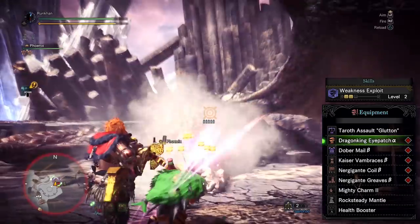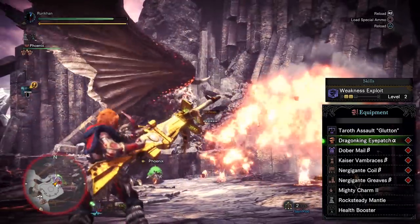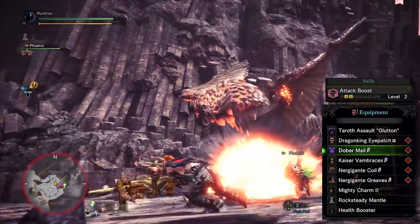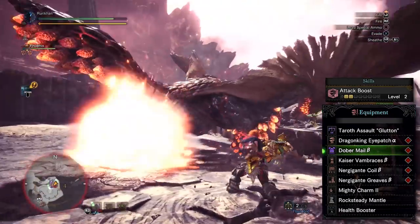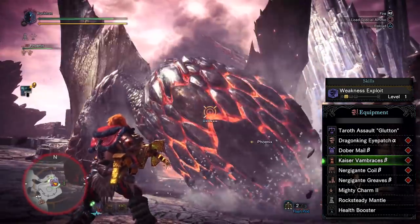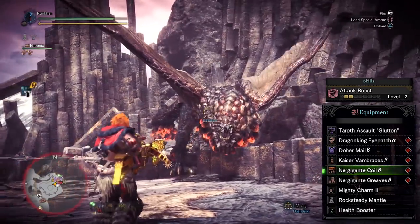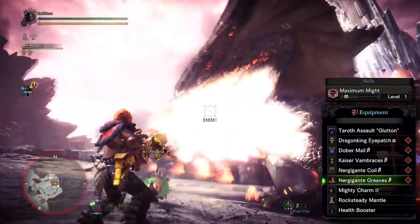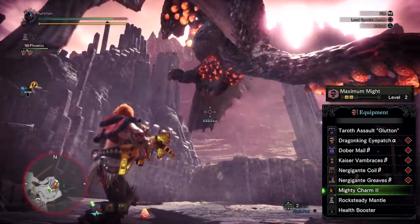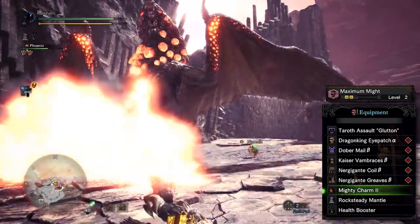Anyway, first armor piece: Dragon King Eye Patch Alpha — hardly the most original, you get weakness exploit level two. Adding to that, the Dober Male Beta with attack boost level two. Then we've got the Kaiser Vambraces Beta, filling up the last bit of weakness exploit and giving us a tier three decoration slot. The Nergigante Coil Beta brings in an additional two attack boost, and then the Nergigante Greaves Beta which brings in some maximum might.